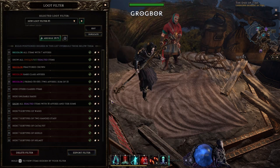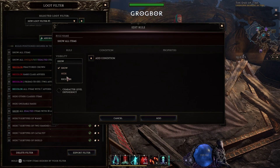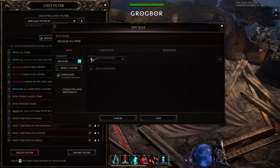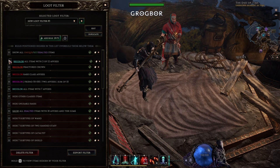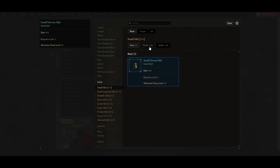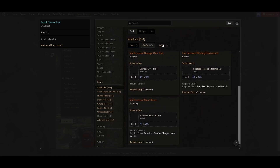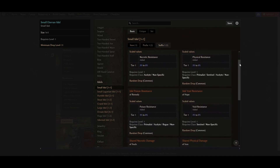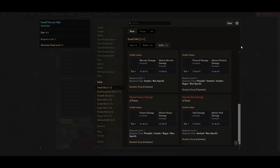Now we have to make a rule with emphasize for idols that we want for our current build. You can copy your idols leveling rule and just add some extra stuff. I would highly suggest looking into specific idol types and seeing what affixes can spawn on them. The goal is to set it to two affixes only. But in some cases, like for a small Aetheron Idol, the prefix pool is very limited — your choices are damage over time, dodge rating, health regeneration, increased healing effectiveness, and increased stun chance. If you don't select some of these, even if they're not perfect for your build, you will never see any of these idols. If you don't want to go too deep into all of this, just keep it at one affix for now.